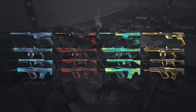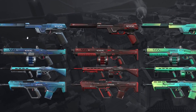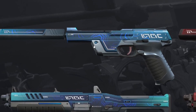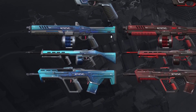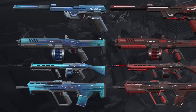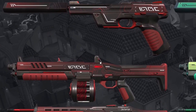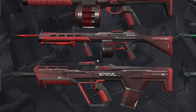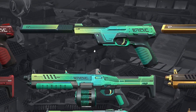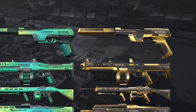Next we have the Digi Hex skin line, which covers the Ghost, the Judge, the Ares, and the Bulldog, and it has four variants. We have the pink variant — it's kind of futuristic with squiggly lines all around and a very clean look. There's a little icon that makes the gun look cooler. We also have the red variety, which I think is the best one, and then the yellow-green variant — if you're a fan of that color scheme you'll probably like it.